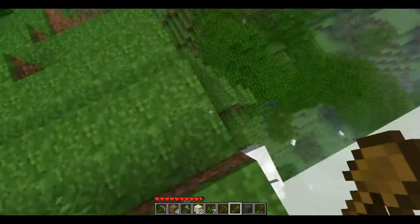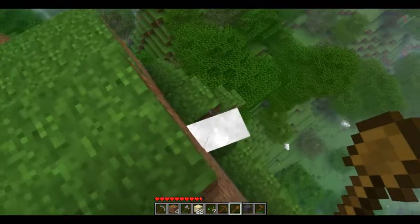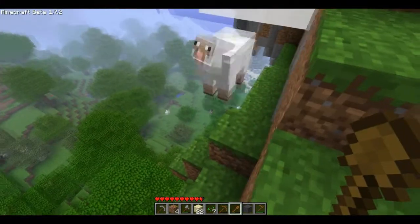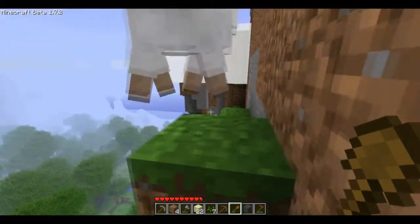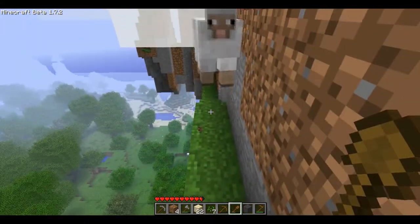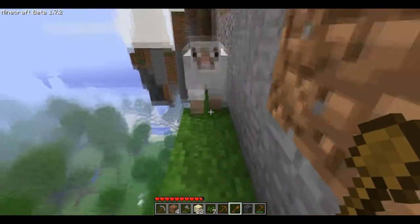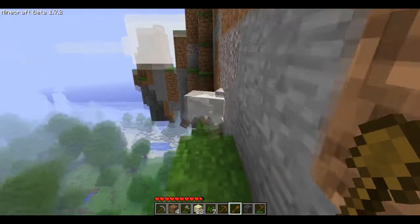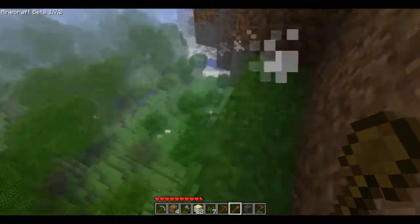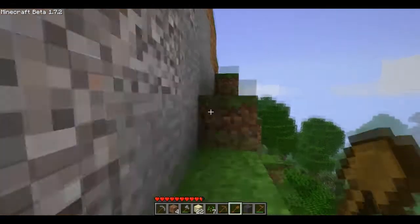This is a bit risky — I want this sheep's wool but she'll probably die if I give her one hit. I hope I don't fall in here. Sheep, come over here — okay, being careful. Come back here, that's it, good girl. Now give me the wool. She's dead. I got the wool — one, two, three. Exactly, we have enough.